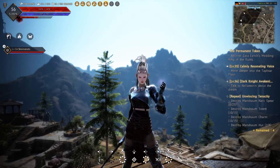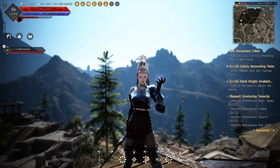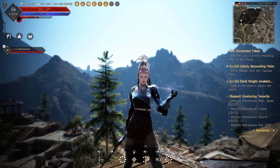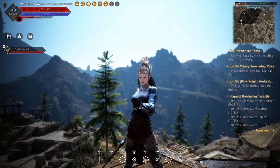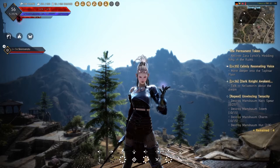Basically, every single quest in the game that you do is going to give you some amount of contribution experience. As soon as you start playing, those first initial Black Spirit quests will give you some CP experience. The minimum you can get from a quest is 50 experience, and it takes 100 experience to get one contribution point. As you get more points, the experience required gets greater and greater - the higher level you get, the longer it takes.